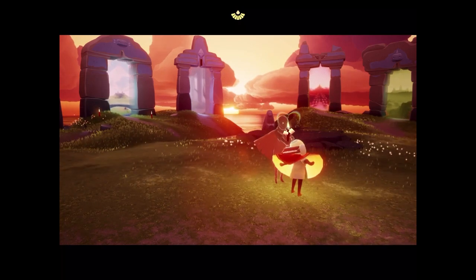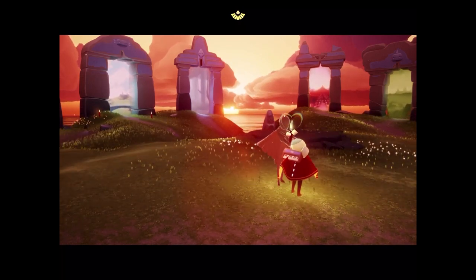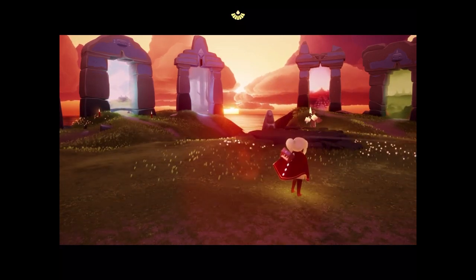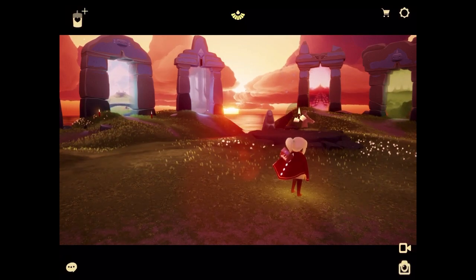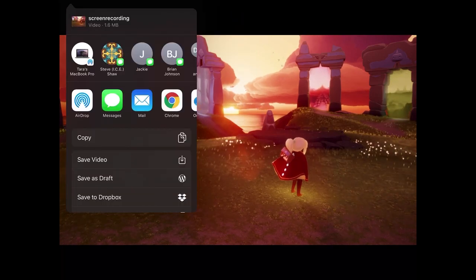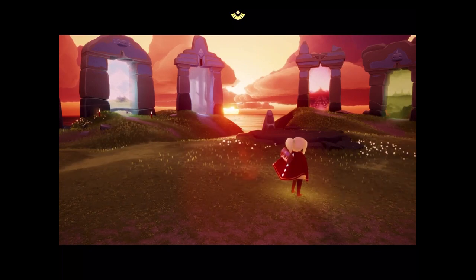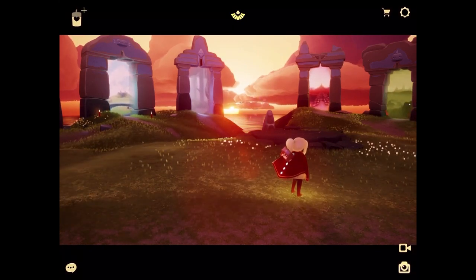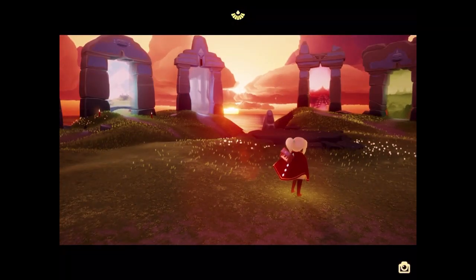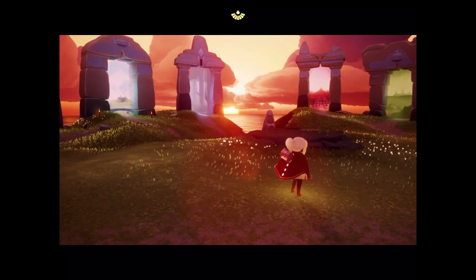Hello everybody. There is a question I have seen a number of times that makes me a little bit sad because I realize the confusion that can happen when you're first playing the game and you go to take a picture — tapping on the bottom right of the screen. The very first time you do that on your device you're going to get a little pop-up saying, do you want to allow Sky to access your photos?